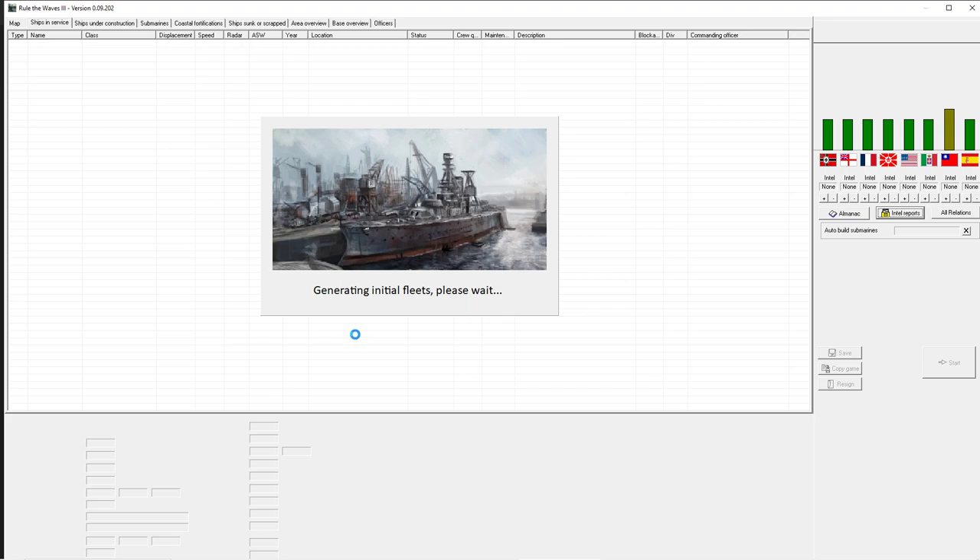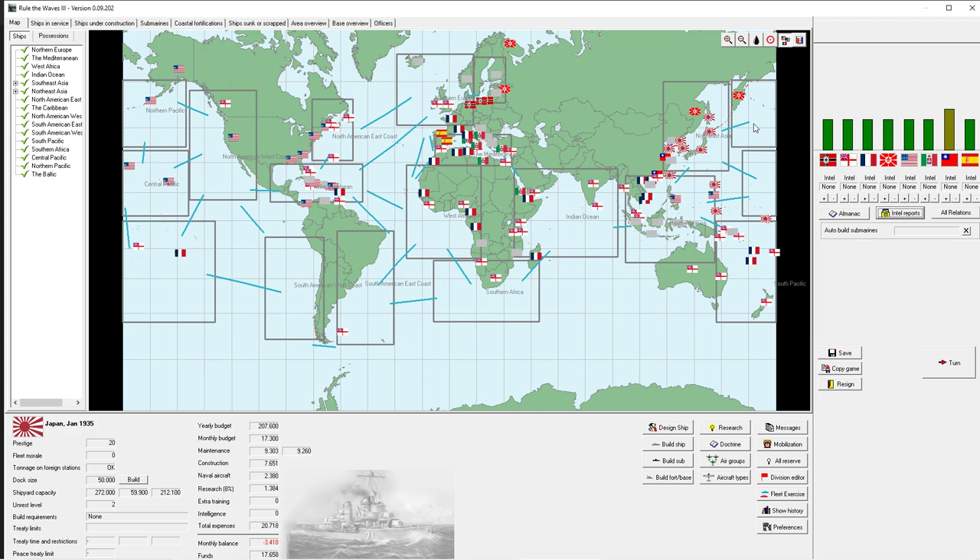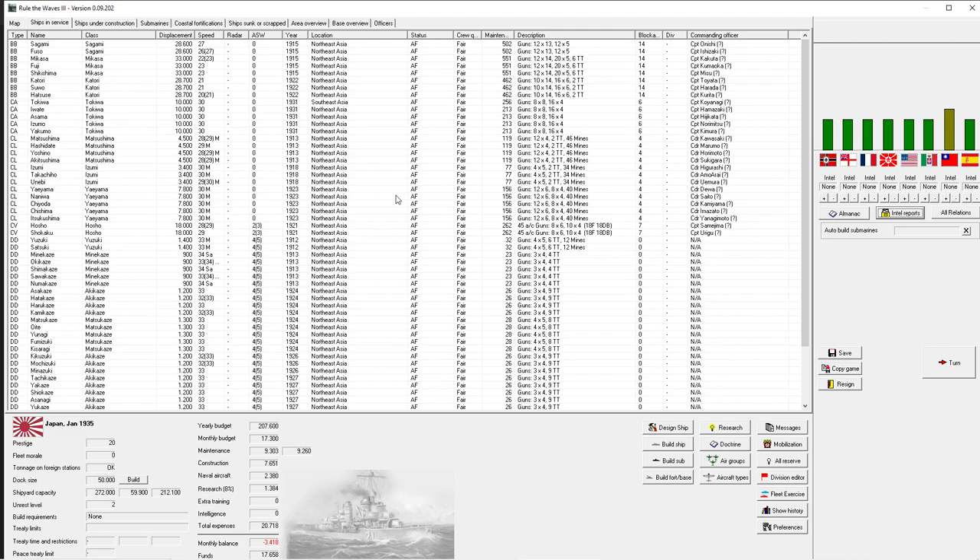The game will initially generate a fleet that you start out with. This is already the main screen of the game - this is essentially an Excel wargame - and down here you can see the map. Let's briefly focus on our ships. You can see different columns: the type, so BB is battleship, CA is heavy cruiser - I think cruiser armoured or something like that - then there are light cruisers, aircraft carriers which is CV, destroyers, and other smaller ships.